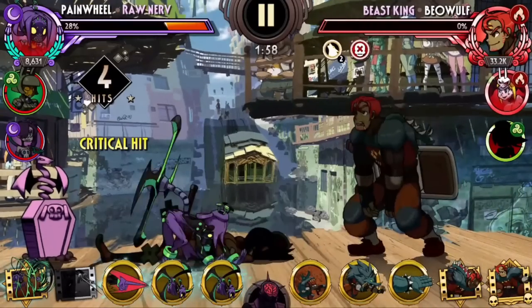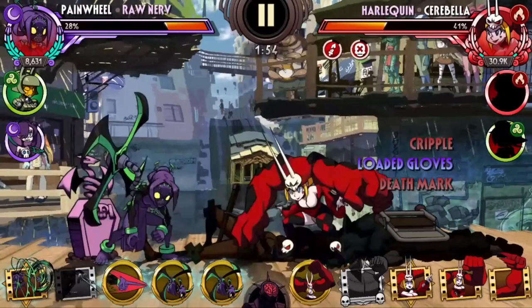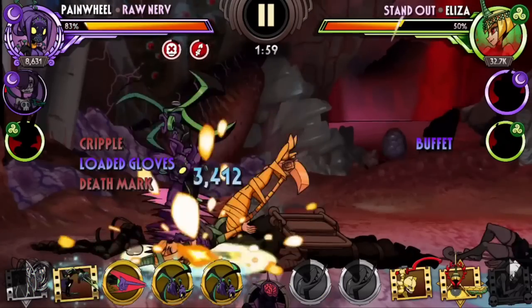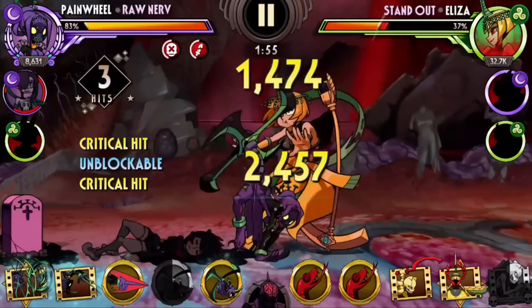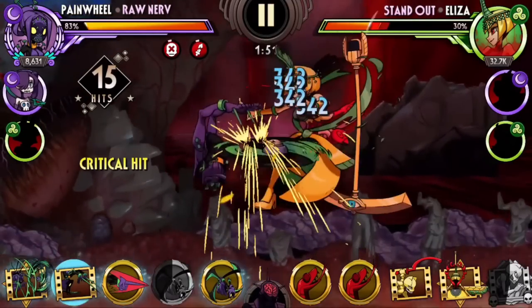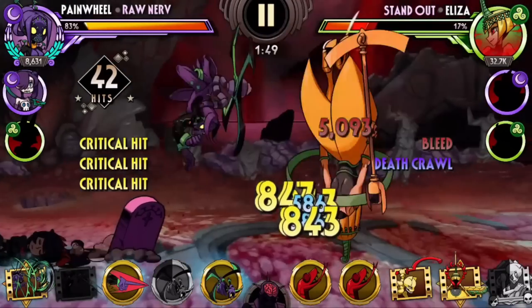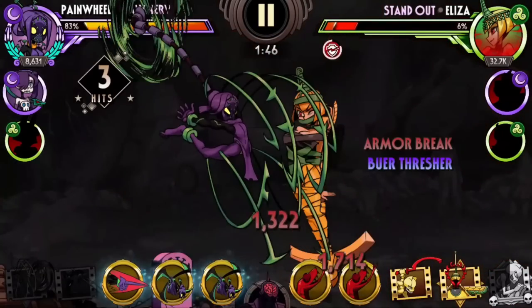There are defenders with abilities online right from the start of battle. I have my own personal thoughts on ways to make Raw Nerve unique based on her reference — I'll put the link in the comments. I propose a new ability to capitalize on her berserker state by making her blocked attacks deal full damage, which I think is quite unique and has never been done before.